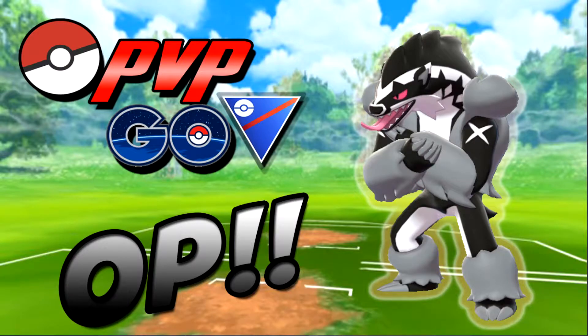Before we get started officially, Pokemon Go just released Galarian Forms not too long ago — actually about two days ago from when this video is up — and Obstagoon is taking over. A lot of the Galarian Forms are actually doing pretty good. So if you want me to do more videos on the other Galarian Forms, let me know in the comments. There is Galarian Stunfisk, Galarian Meowth, and also Galarian Darmanitan, and they're all pretty good in their own way.